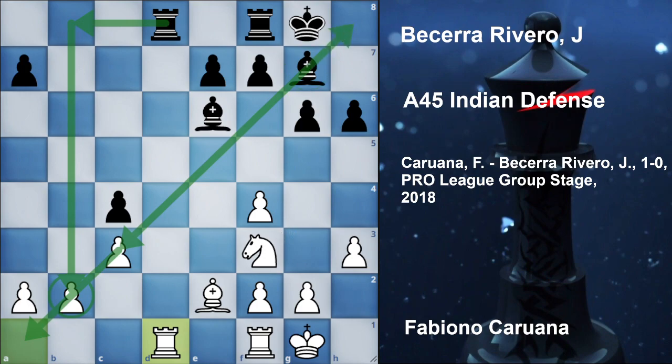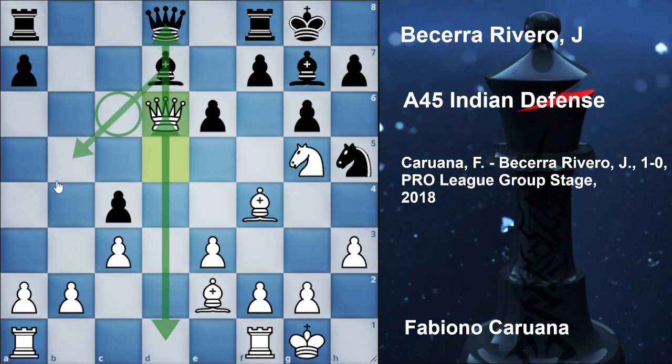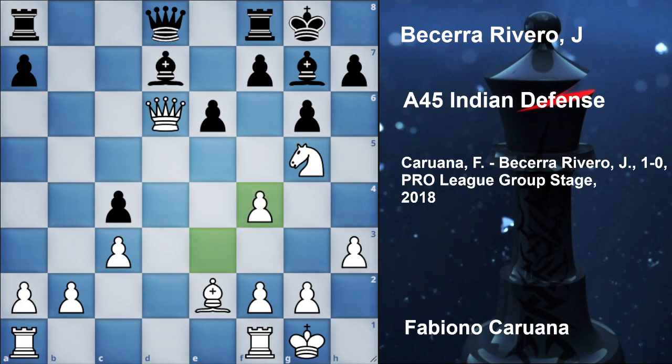The better way to counter here was to play h6 first, hitting the knight. After the knight moves to f3, now you can take the bishop, and after e into f4, bishop e6 threatening the queen, queen into d8, now rook ad8, and rook ad1 — black would have a lot of pressure on the b2 pawn as this bishop is eyeing this diagonal fully. This was the better way to continue; instead he went for e6.